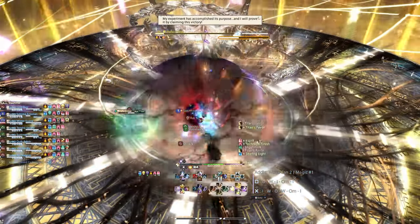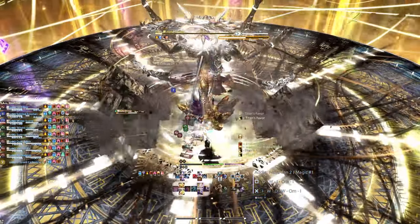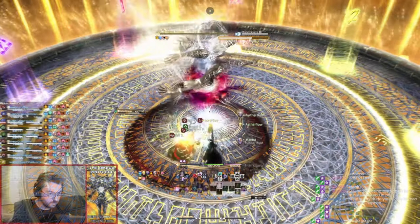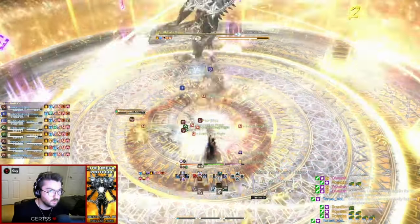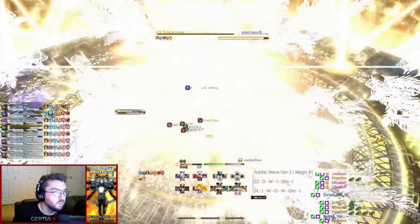The boss will then start casting Run Dynamis, a very slow cast that represents the enrage timer. Kill it before it finishes the cast, and you will be rewarded by a cutscene, the Alpha Legend title, and a totem that allows you to get the most prestigious weapon glamour in the game currently available. And congratulations, you're done.